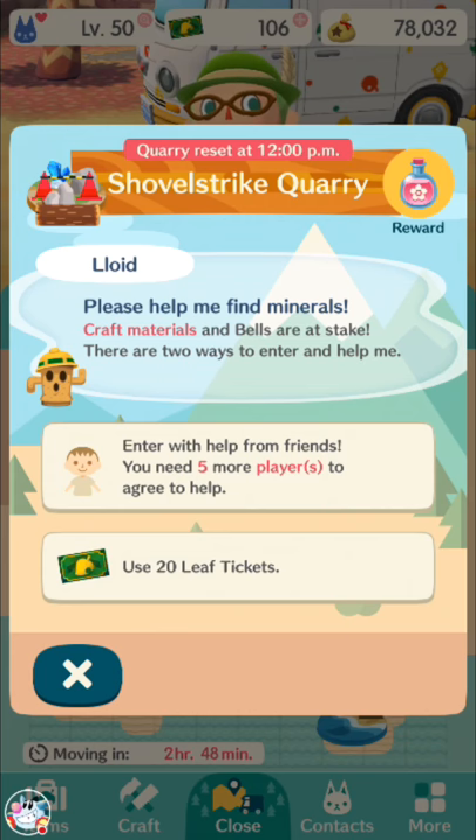You can get roughly 3,000 to 5,000 bells — bells are very consistent. You can get between 1 to 10 essences — essences are pretty inconsistent. And you can get between about 2 to 20 common crafting materials. You mostly want to focus on essences, because essences are the one thing that you can kind of run out of pretty easily.